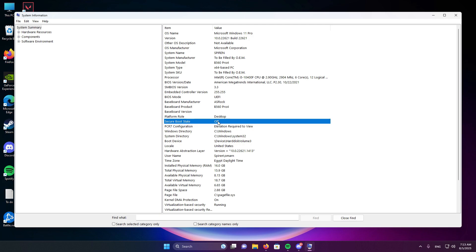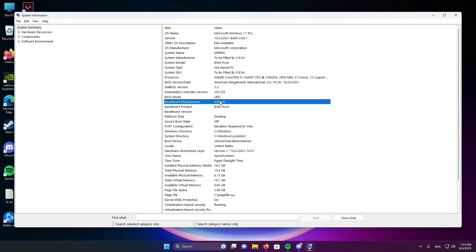So now you know that it's turned off. To know your motherboard's manufacturer, it's right here — Baseboard Manufacturer — it's ASRock. And the Baseboard Product is the model number of your board, which is B560 Pro 4.